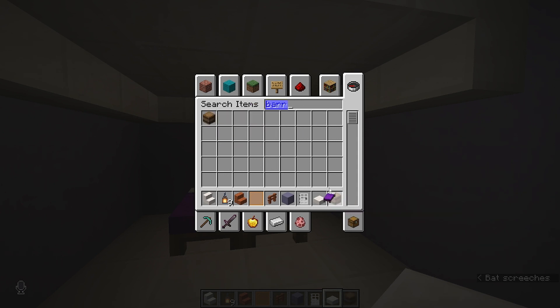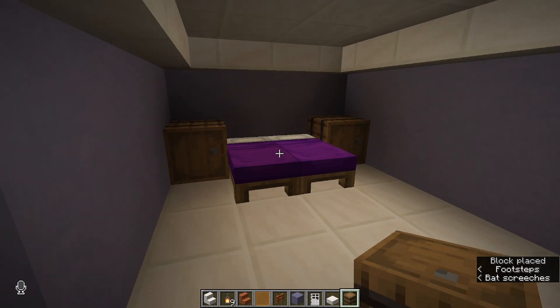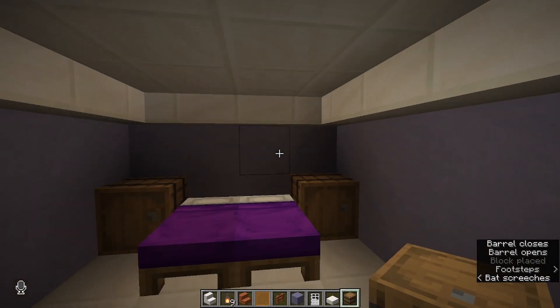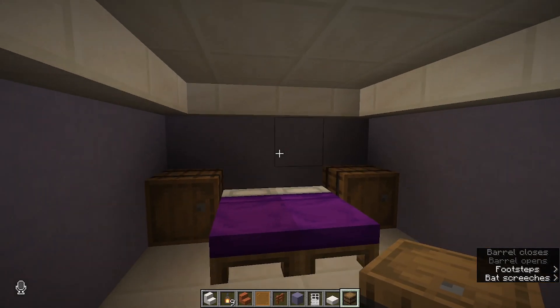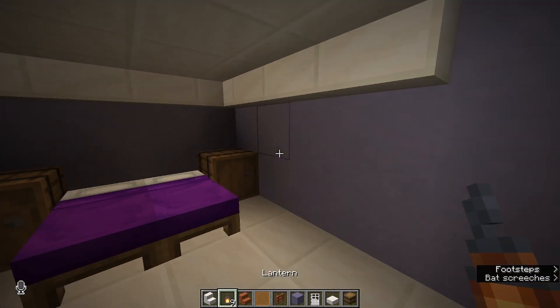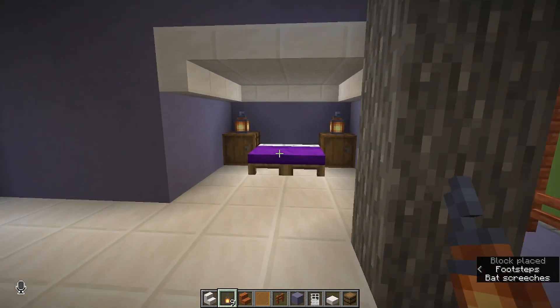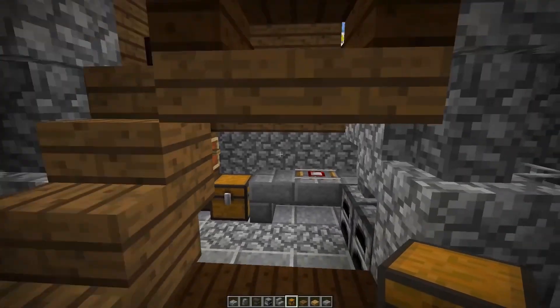I really like the idea of this alcove being a little bedroom. If we get maybe some barrels, we can use those as bedside tables slash a little bit of storage. Then if we put some sort of lamp on there — we do have these little lanterns we could put on each side — I think that looks like a nice little bedroom.